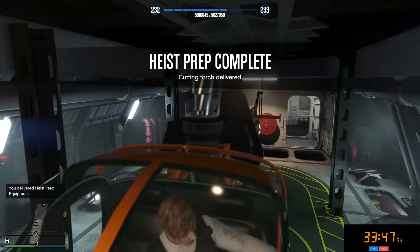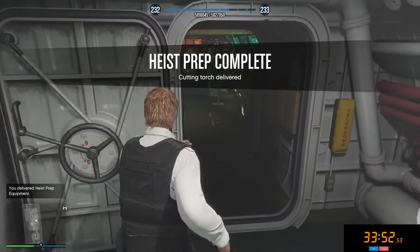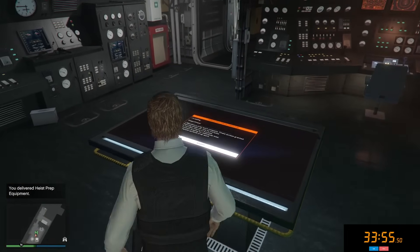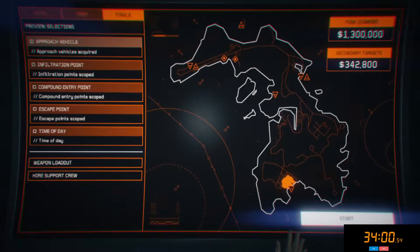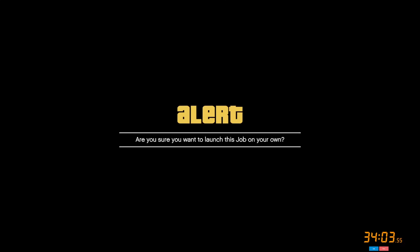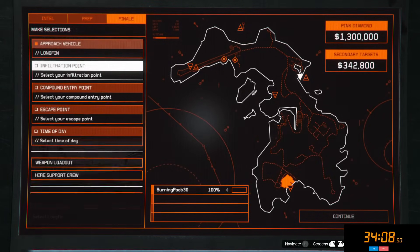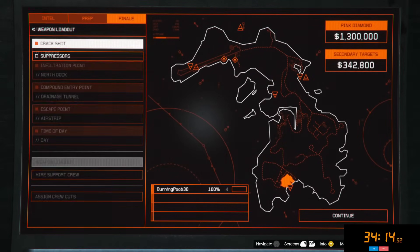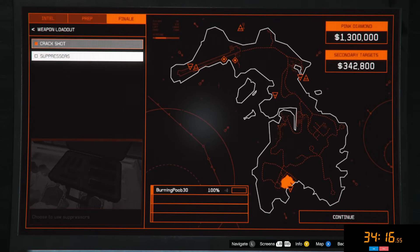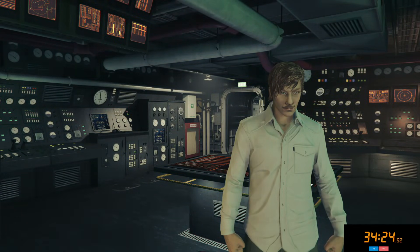Now we just got to do the heist. We are ready — let's make our way all the way to the front of the sub and get this started. Always buy super heavy armor — you might not need it, but it's still a good idea. We got to choose all of our areas: north dock, infiltration point, drainage tunnel. It doesn't really matter where you escape, what time of day you set, and putting suppressors on your weapons also doesn't matter because the game automatically does it. This should take you on average about eight to twelve minutes to do the heist, depending on what targets you get.